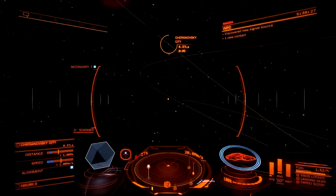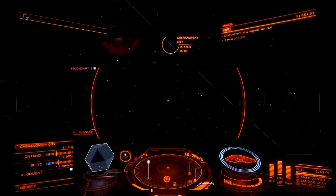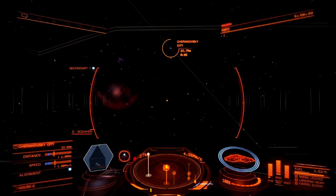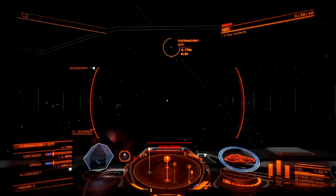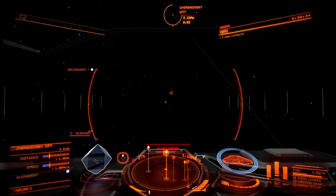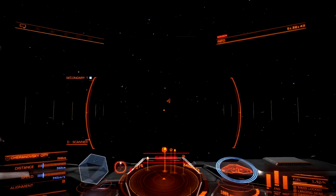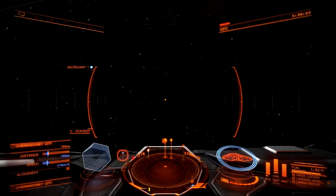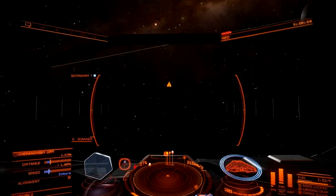Dropping out of Super Cruise any time now. Trying to arrange to approach the station from the front — it's easier that way. Uh-oh, overspeed. I'm going to blow right past it. What a noob move, totally noob move on my part.